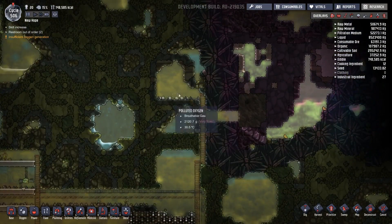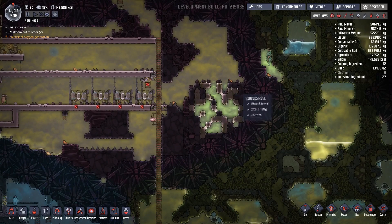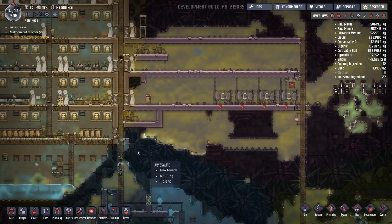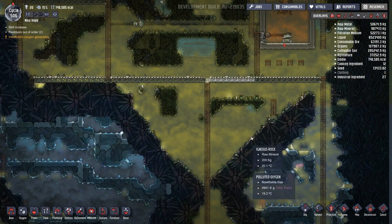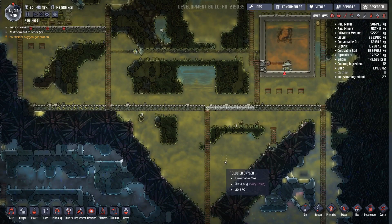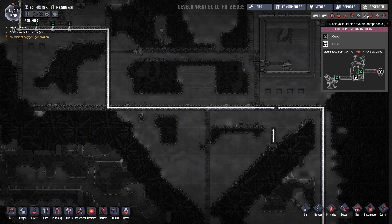We've dug out a load of sand because we were having a bit of problems there. We've started to dig out this bleach stone area because I want to be able to have the hand sanitizers fully operational. Following along here, the main change is we've dealt with this water and we've freed our puff - he got out very safely. He is now producing proper oxygen for us, and I am working on new wiring going to this circuit because we have opened up this gas geyser.